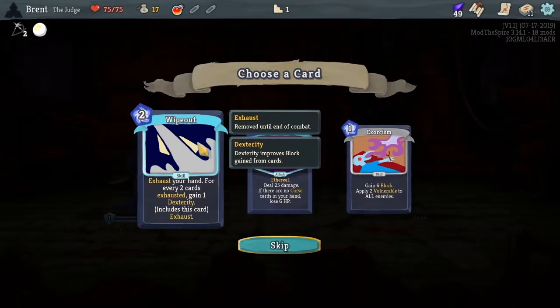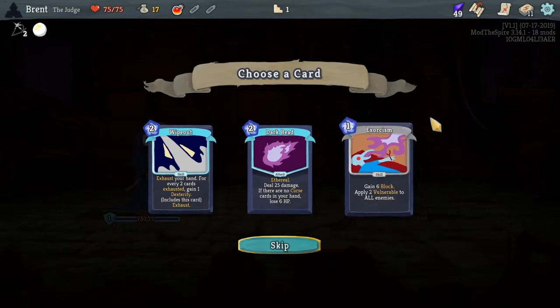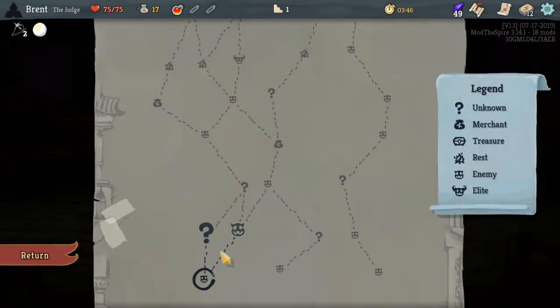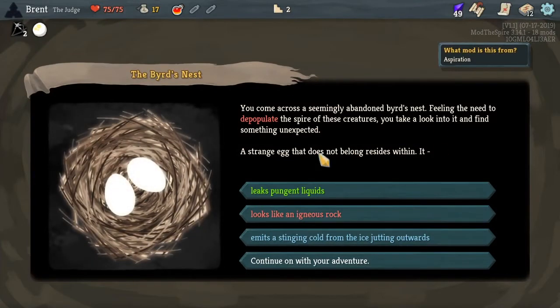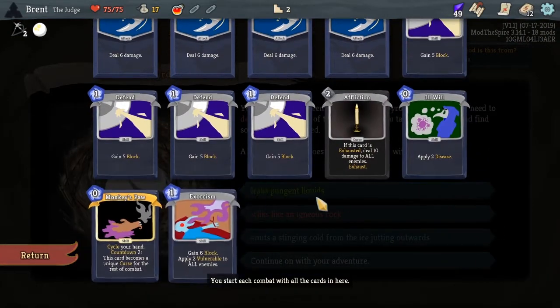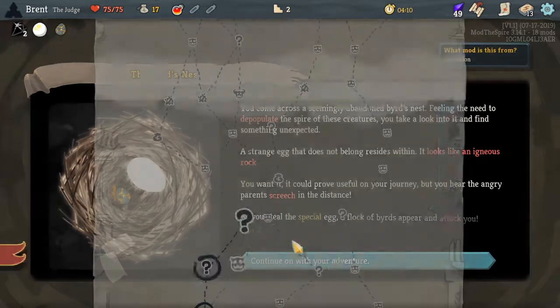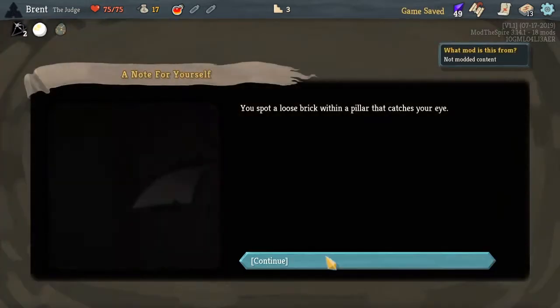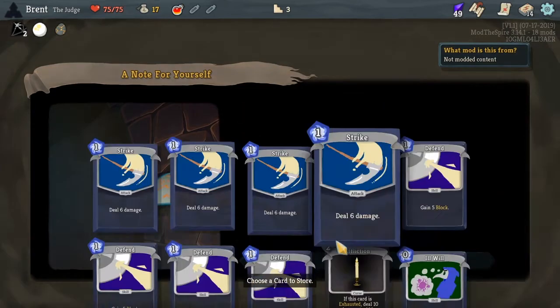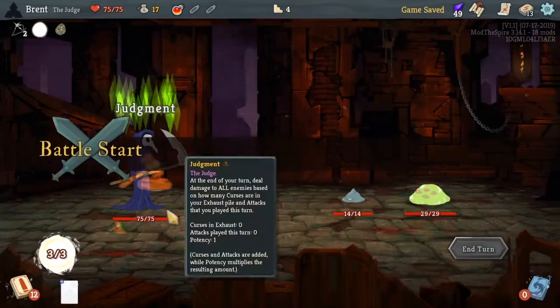Exhaust your hand — for every two cards exhausted, gain one dex. 25 damage; if there's no curses in your hand, lose six health. I think we'll go with Exorcism: six block and two vulnerable. I'm trying to think — are we going to take attacks? I think we'll take more skills depending. We don't really have a deck to find yet. If you go with Disease, I think it's more skill-based. Actually, we'll take the attack one, why not? Take the injury. So we have the Molten Egg — all of our attacks will be upgraded. I stored an Iron Wave. Let's put the injury back in.